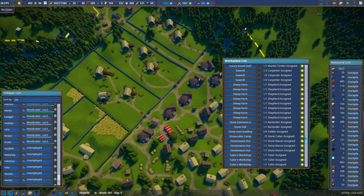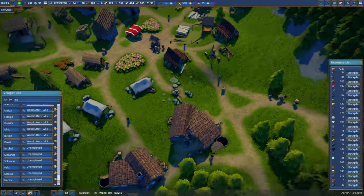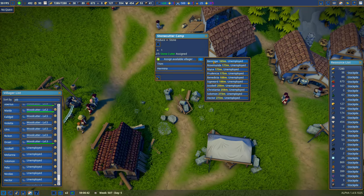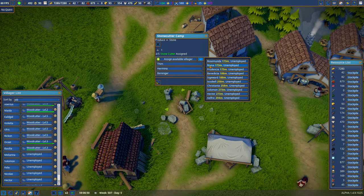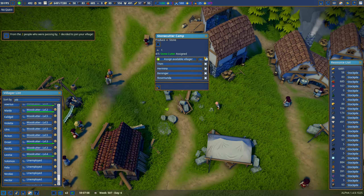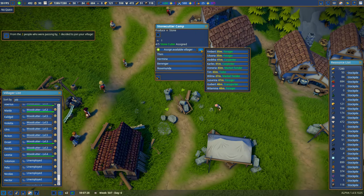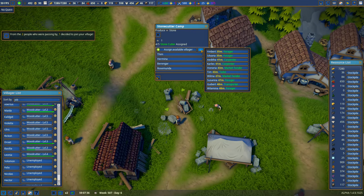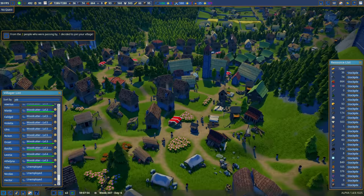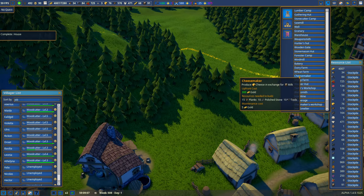Where are the active stone cutter camps? Checking the builders list: we have stone, stone hall, stone extension, stone main building — only one stone cutter camp and only 2 of 5 slots filled. I add Barangar and Rosemunda to get stone production going, then add Rosia too — now 3 of 5. I also decide to build another cheesemaker right behind the existing ones on the hillside.